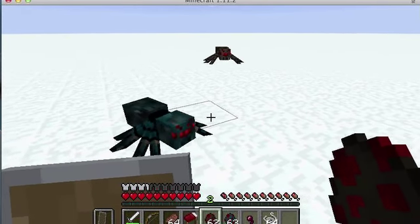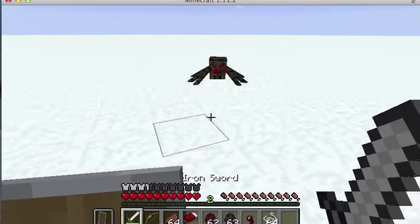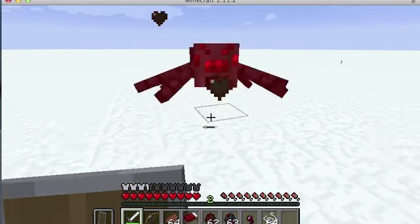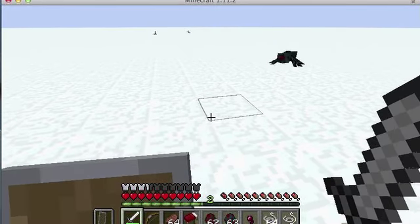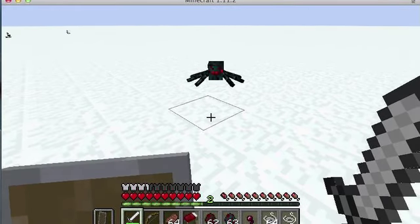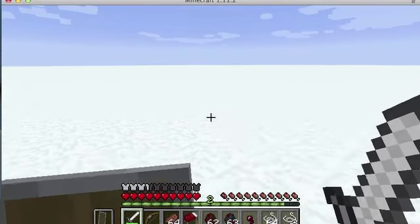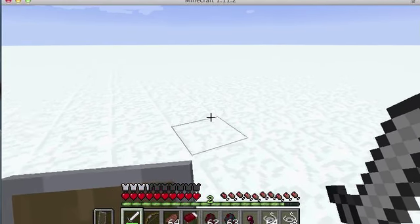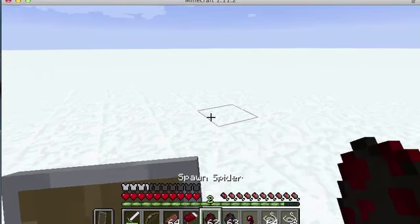That size difference is pretty much the one thing you have to worry about — it's kind of like fighting a normal zombie versus a baby zombie. They are a lot weaker though; one hit from my sword took the cave spider out, whereas the normal spider took several hits.